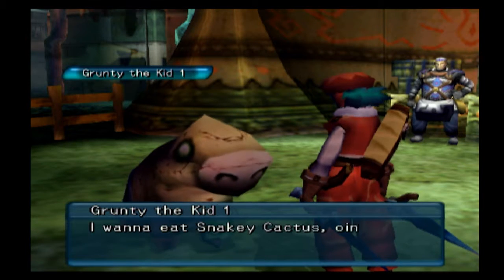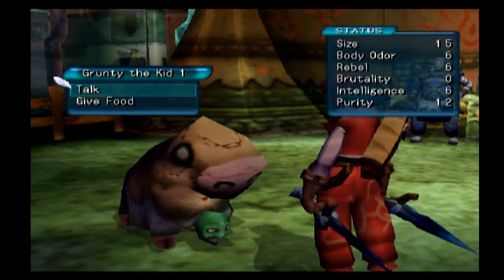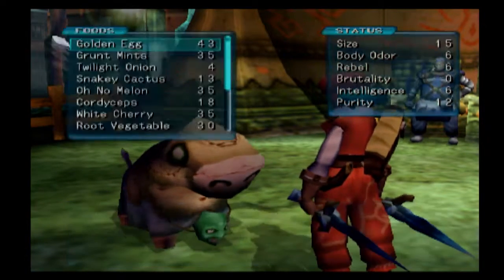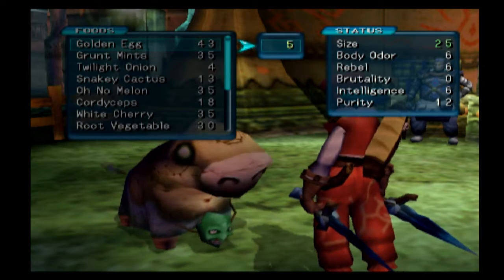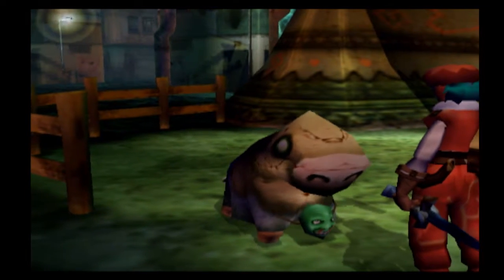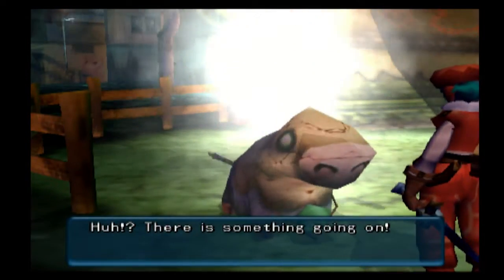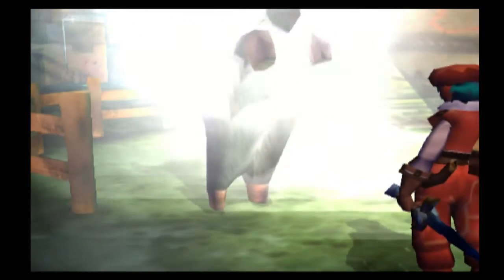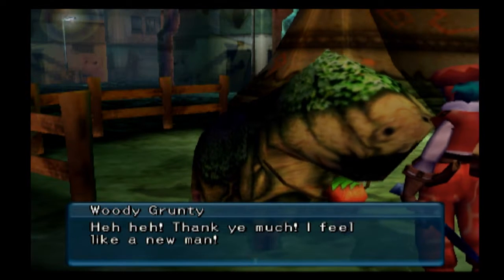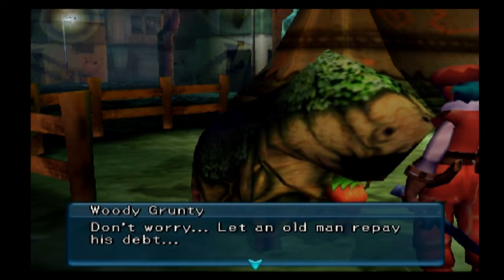It wants a Sneaky Cactus that grows near some ribs that were once an ocean. I love Grunty the Kid - I need to get him up to size 42 max. I'm doing this intentionally, giving him a very specific set of food. He says 'Thank you, I feel like a new man.' I liked him better when he was Grunty the Kid - I don't like this new voice. He says 'Let an old man repay his debt - even a carter like me has a rare item or two.'